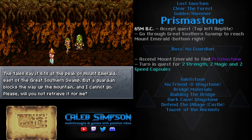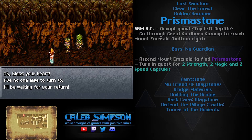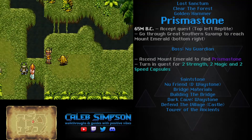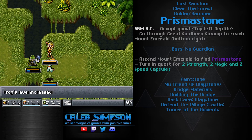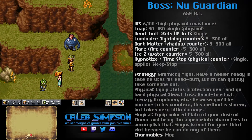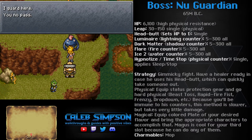For the next quest, speak with the Reptite in the top left corner. This one requests that you find the Prism Stone on top of Mount Emerald to the south. Exit the Lost Sanctum through the south to reach the Great Southern Swamp, run through to the far bottom right corner, which leads to Mount Emerald and a boss battle. This boss is all about counters — nasty elemental counters that can really hurt and hit your whole party depending on which element you're using.